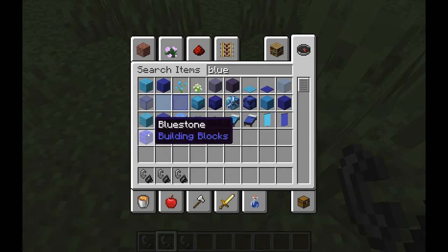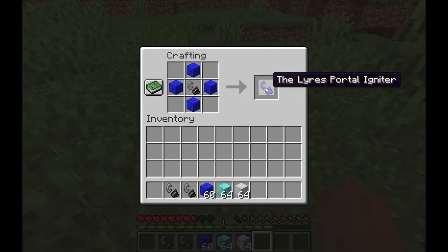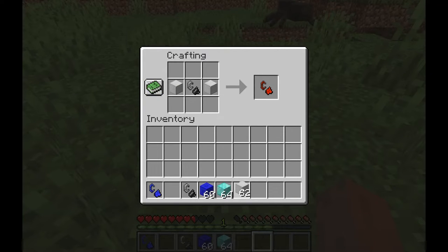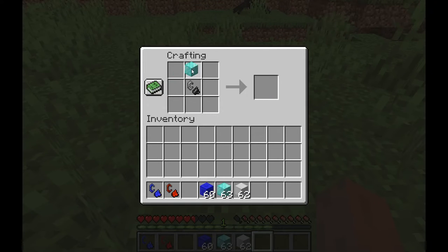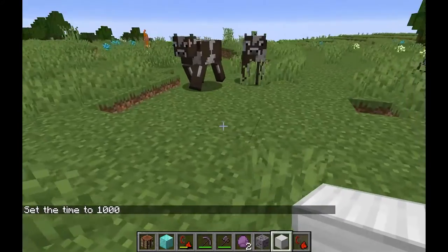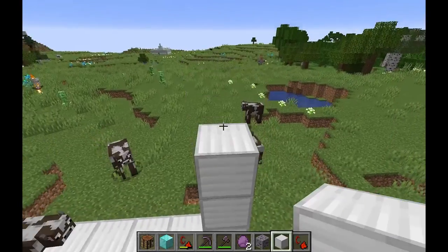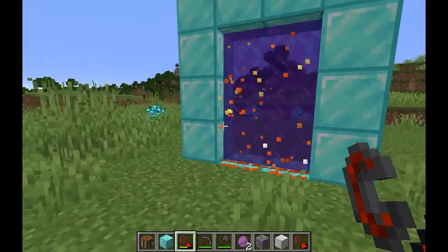To craft the Lear portal lighter, you just put four blocks of bluestone around a flint and steel on the crafting table. To craft the gateway to the Underworld lighter, you just put two iron blocks horizontally around a flint and steel. To make the Aether portal lighter, you should put a diamond block on the left side of the flint and steel. In this update, we made the Underworld a bit easier to go to — instead of using diamond blocks like before, you can now use iron blocks for the frame. To get to the Aether, you use the familiar diamond block frame that we used to use for the Underworld portal frame.